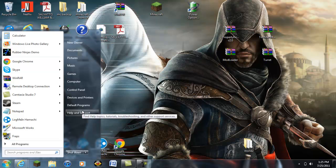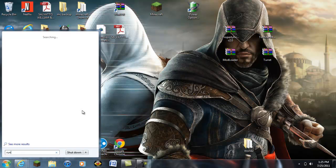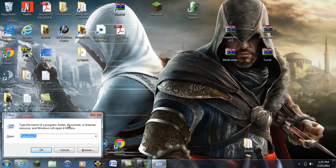You want to press the Windows button, type in 'run', and bring it up. Then type percent sign appdata percent sign — you can see it right there.